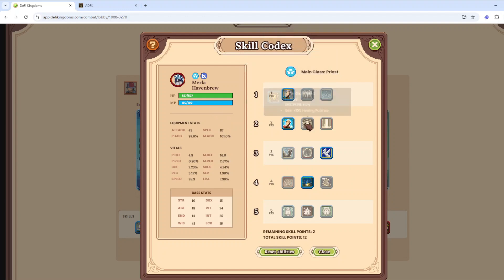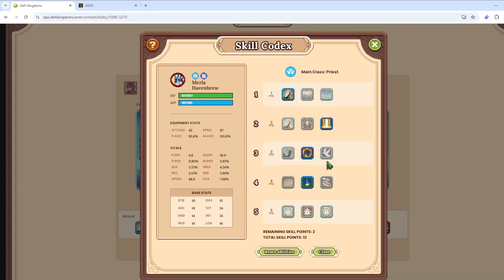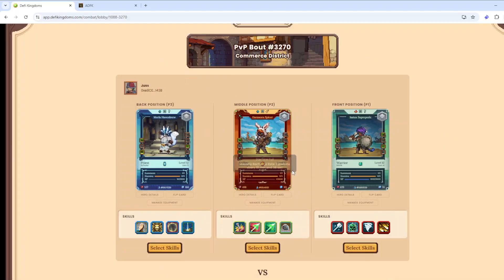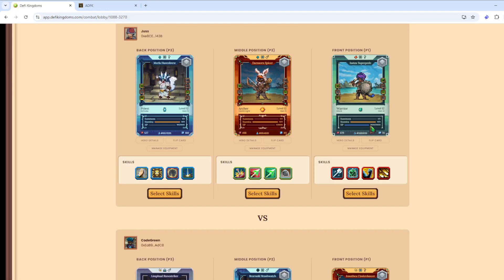This is a sub-15 priest, so I don't think it's worth going holy light build. Last couple times I took prayer of might, prayer of protection. I think I just want these two expensive ones and one cheap one. It's boring but I think it's good. In terms of my warrior, I want the taunt against his priest potentially - war cry would be another consideration, but I'll just go basic warrior build.